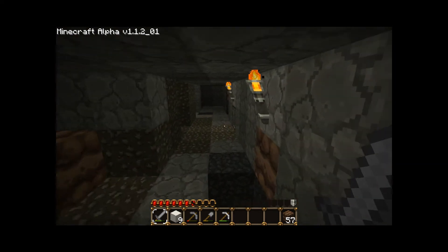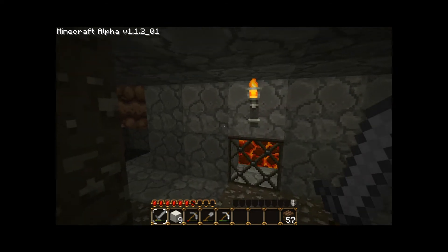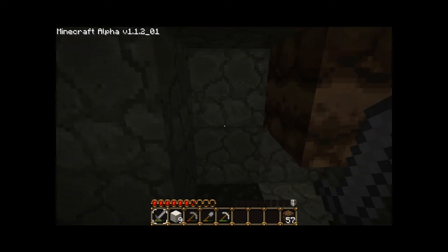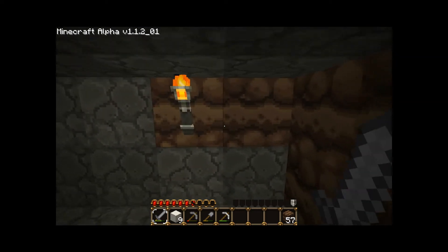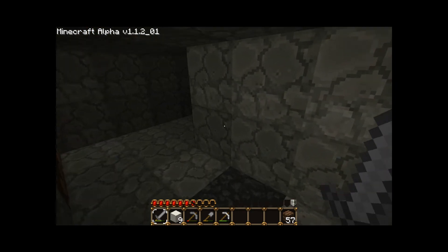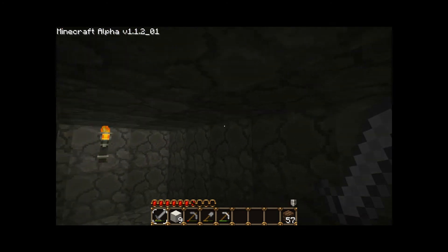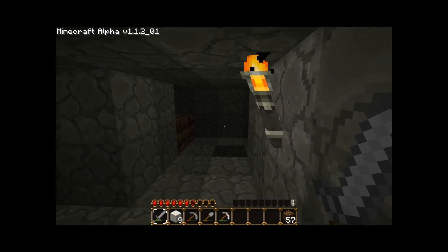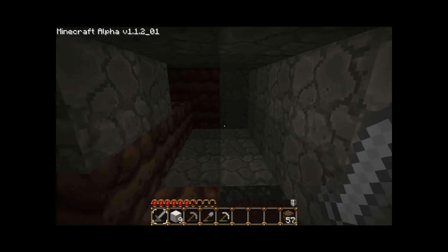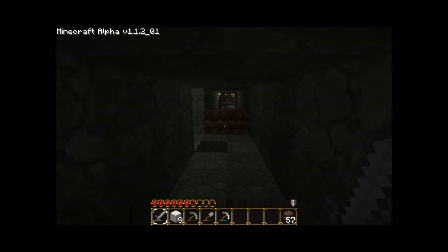Over on this side I keep trying to extend it where those dirt plugs are, but there's lava behind it — another big lava lake. It goes at least this far, and then there's more there too. It is annoying. As you can hear, there's water behind this wall there somewhere as well. It makes it difficult to get my mining done.